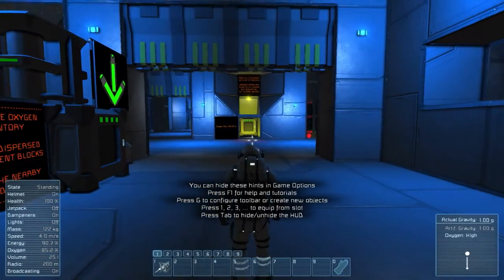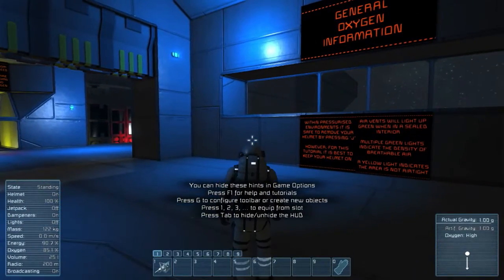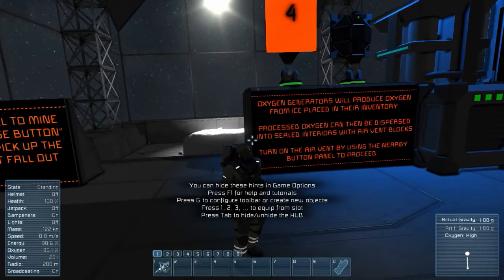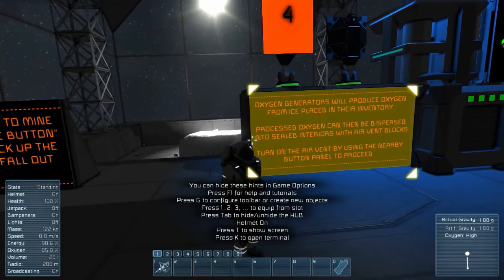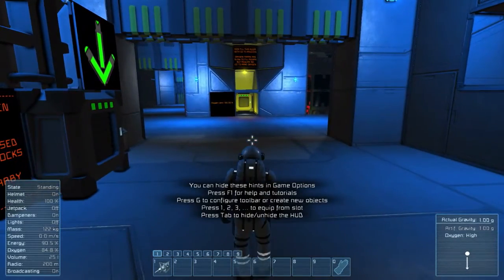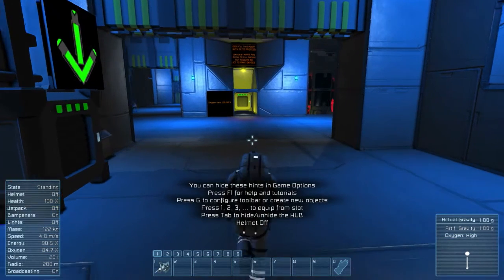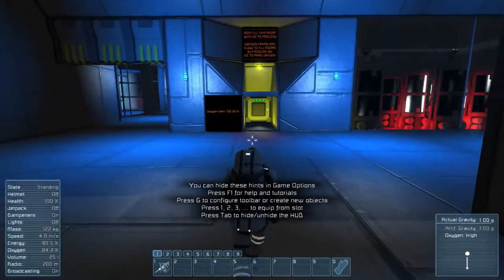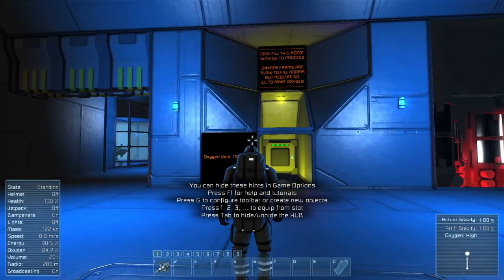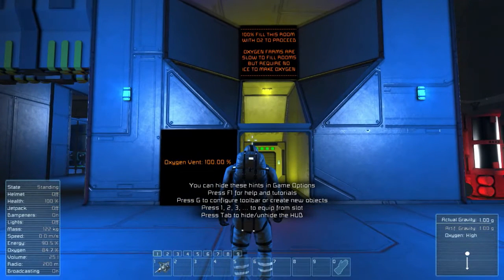We're up to full air. So now I could take off my helmet by pressing J. Helmet off — breathing and not dying. Oxygen high. With my helmet on, it actually takes my suit oxygen, you can see. If I take it off, it no longer drains my suit oxygen. Oxygen went 100% — we'll proceed.